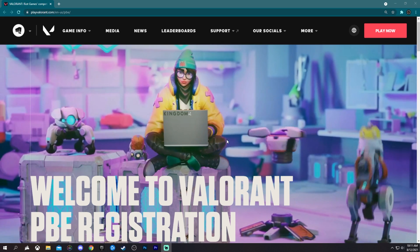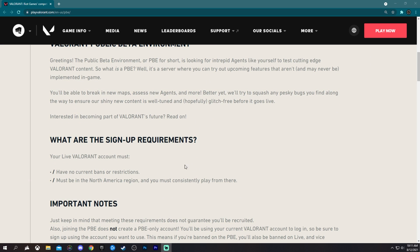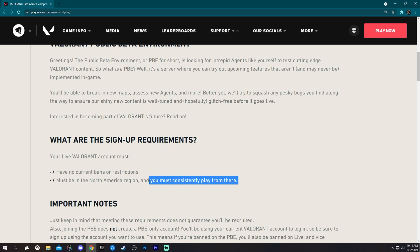It's going to bring you to this page: Welcome to Valorant Pre-Registration. There are only two things you need to look at: have no current bans or restrictions, and must be in the North America region and you must consistently play from there. If you play pretty consistently you will most likely get invited. Just make sure you have no current bans — it doesn't matter if you had a ban last week — just have no current bans and have an NA account.